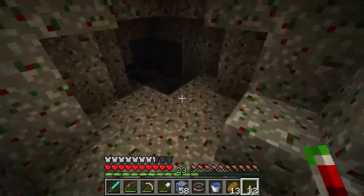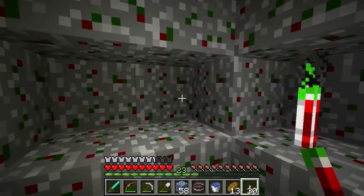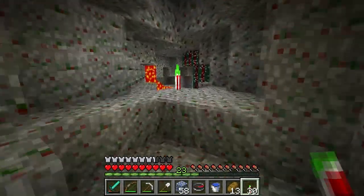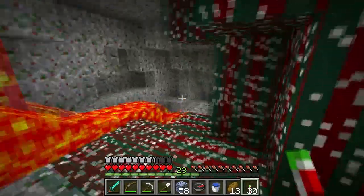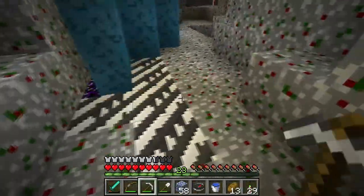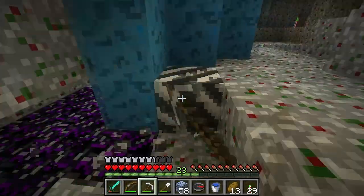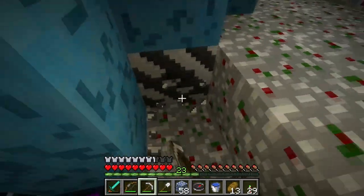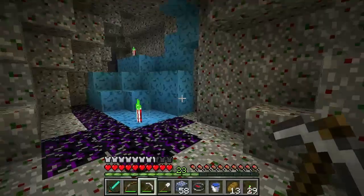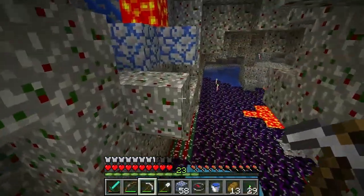Hello, anything here? No, nothing. What is this bad luck — we can't find anything. It's a shame, we need diamonds really badly. And when we need them we don't get them — that's the Minecraft logic right here. When you need diamonds you won't get any, but when you have plenty of diamonds then you'll get a ton of them.